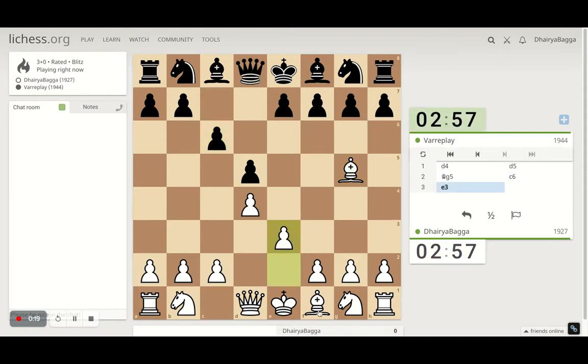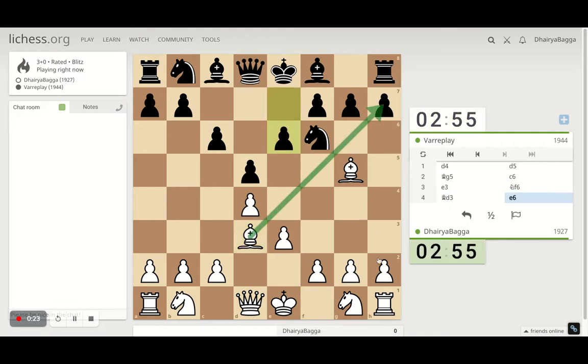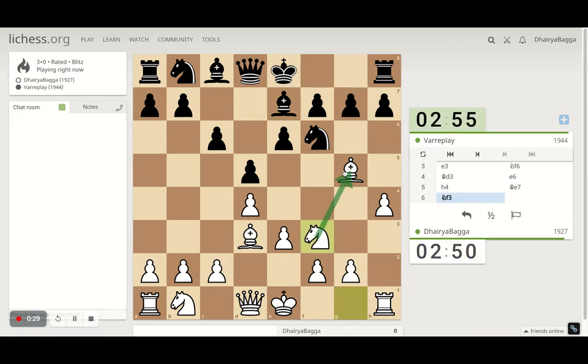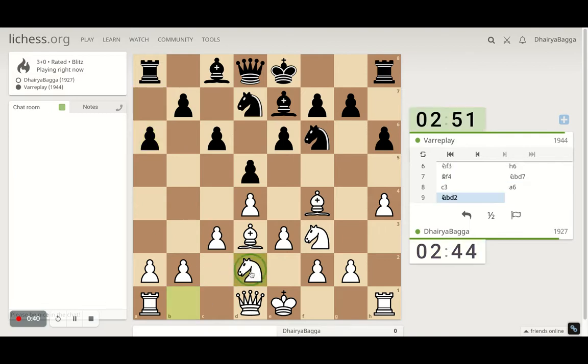I'll play pawn forward, then lining up my bishop. Can play h4 as well. Let's go in with the knight. Keep the bishop backwards always. Let's play pawn forward here, trying to develop my knight, now connecting both of them.